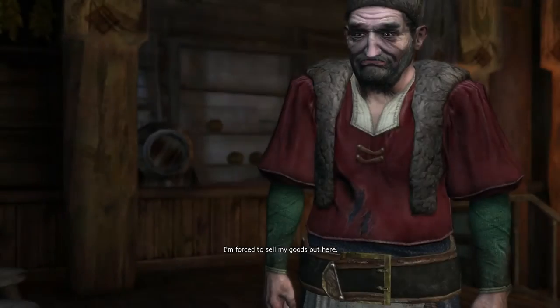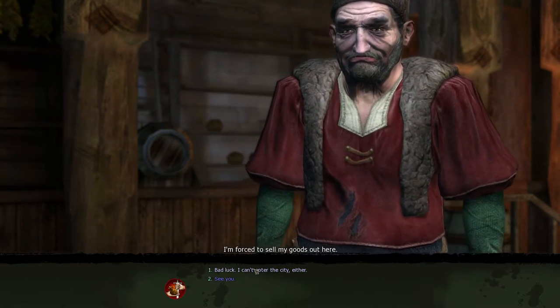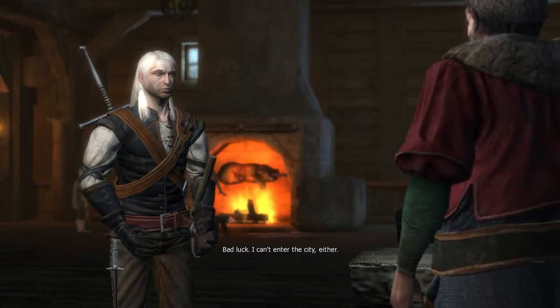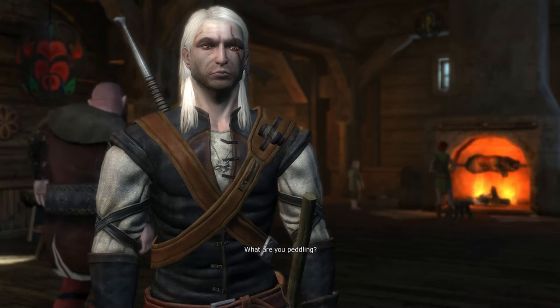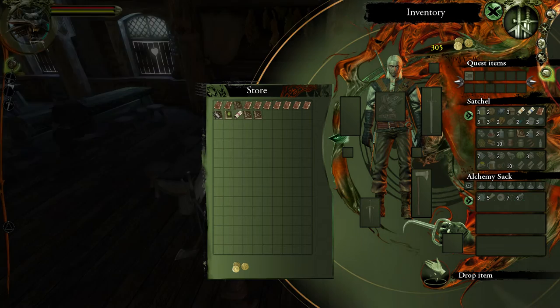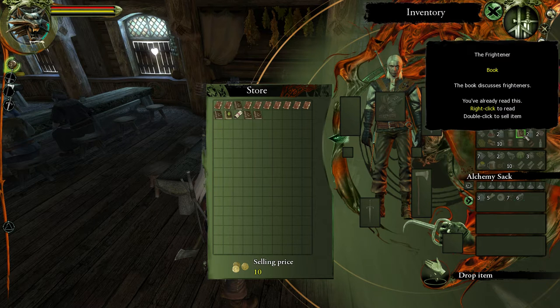Antique Berry — ooh! I'm forced to sell my goods out here! Look at your face! Are you sick? Bad luck. I can't enter the city either. Want to buy something? Rob me in broad daylight! Go ahead — what are you peddling? My life! So he's got a pretty grim outlook on life. All things considered. Let's see. So I've read this one — I'm gonna sell it to him. Right click, double click to sell.